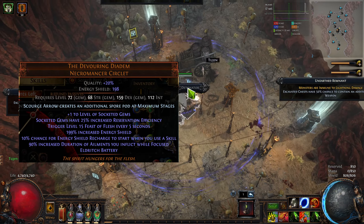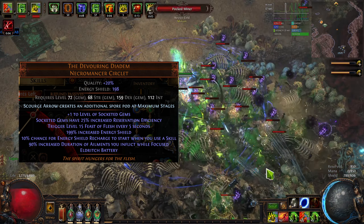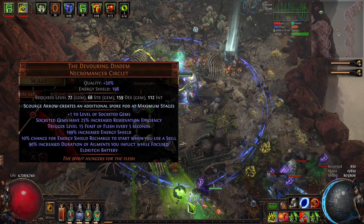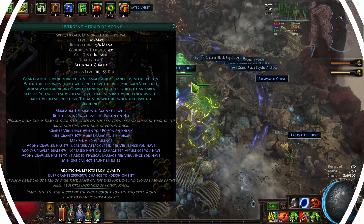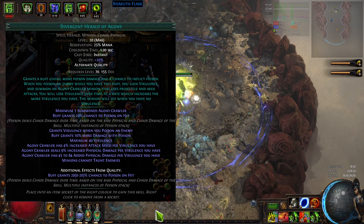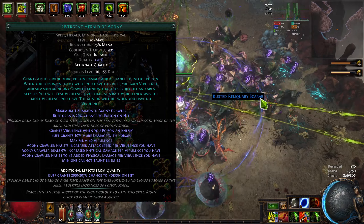The build also uses Devouring Diadem — something that's more of a holdover from my Poisonous Concoction Pathfinder — but I really like how Diadem plays and it does let us fit in all of our auras, especially if you're using one small cluster for the additional Malevolence reservation. To round out the build's uniques, I'm also using Circle of Nostalgia and combining it with Alt-Quality Herald of Agony. Normally, Herald of Agony grants a 20% chance to poison on hit; Divergent doubles this to 40%, which is important because the build uses Siege Ballista for its single target. To get Siege Ballista to 100% poison chance, using Divergent Herald of Agony is one of the best ways to go, combined with poison nodes on the tree.